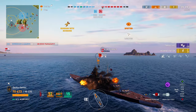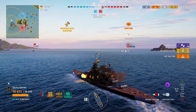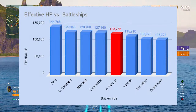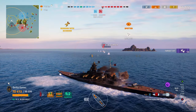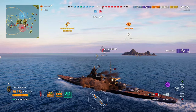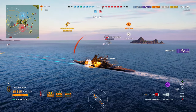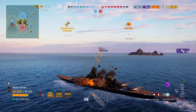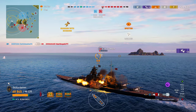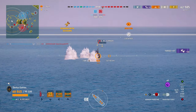GK is no longer the king of health, and if you add in the heals, things start to look worse. The effective health of Columbo and Ohio are very high, even better than the Conqueror now. The armor is supposed to be the high point of GK — she should be very tanky: 50mm of deck armor, icebreaker, turtleback. But the big weaknesses of the ship are worst-in-class torpedo reduction and that superstructure, which I wanted to test out once and for all.